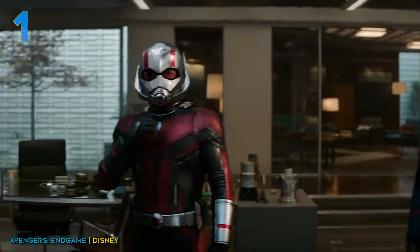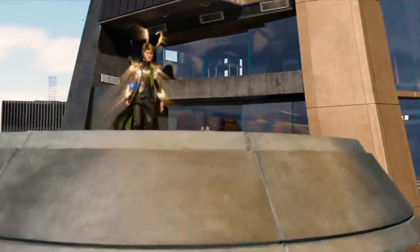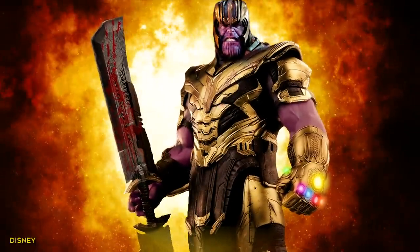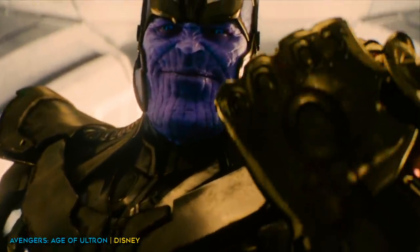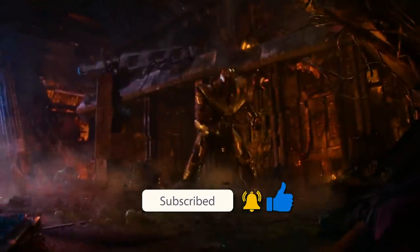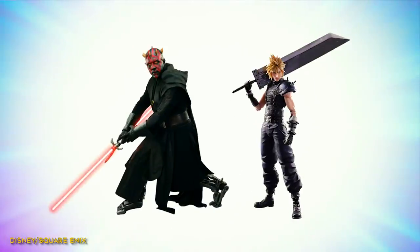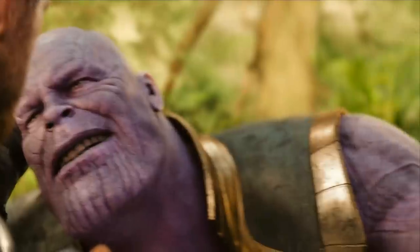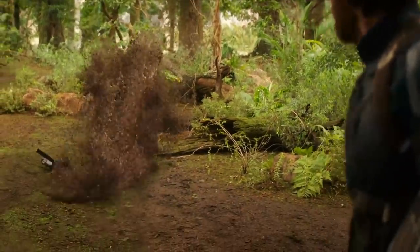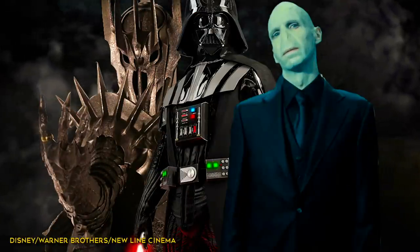Let's start with the big weapon — Thanos' Infinity Gauntlet. The Infinity Saga spent the better part of a decade meticulously introducing us to how terrifyingly powerful each Infinity Stone was. Then came Thanos, who designed himself a glove that could house every one of those all-powerful stones. In Endgame, the man had no stones and still took on the big three Avengers. Once he gathered all the stones, he obliterated half of all life in the universe with a snap. Sauron, Darth Vader, and Voldemort would all have loved to borrow the glove for just a second.